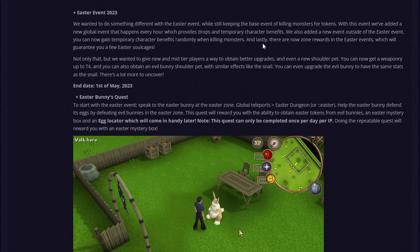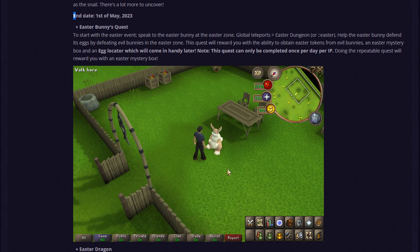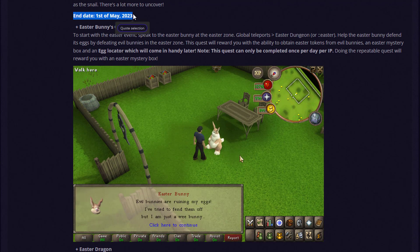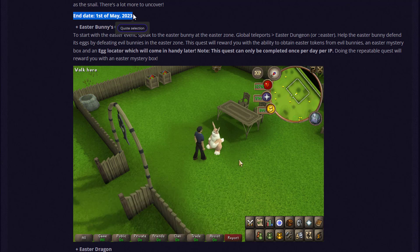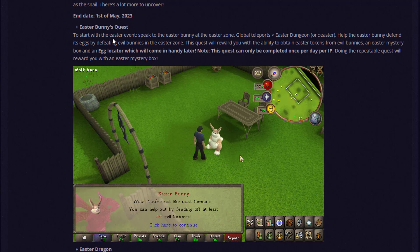Soul cages will always guarantee one of the more uncommon or rare rewards from the drop table. They also wanted to give new and mid-tier players a way to obtain better upgrades — you can now get weaponry up to Tier 4 and new shoulder pads. The event end date is May 1st, so it will be live for about a full month.